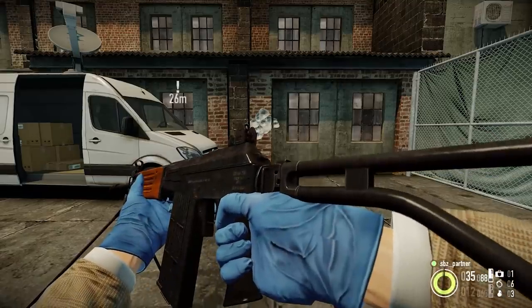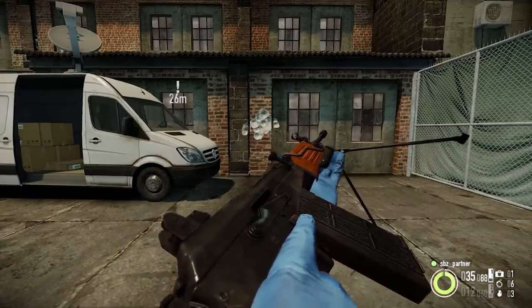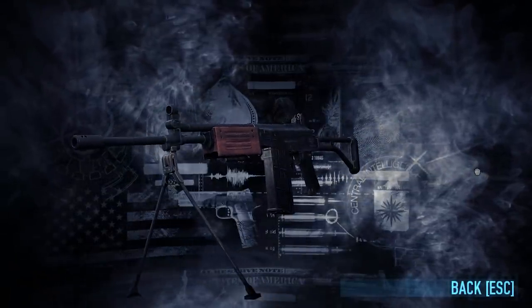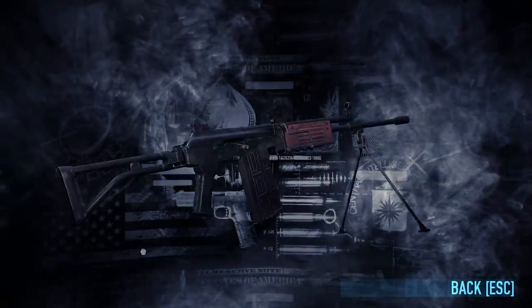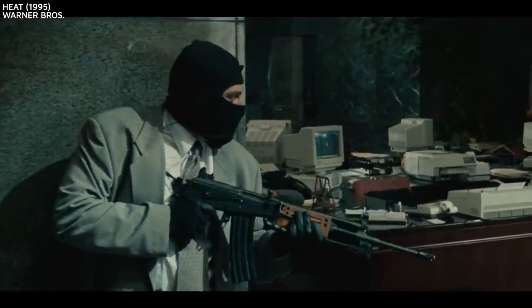And what we've got here is the ARM — Automatic Rifle Machine Gun, I think that's supposed to stand for from memory — and it's in 7.62, as we can tell from the length of the receiver slash bolt and the depth of that magazine. That's definitely a big chunky cartridge in there. The 5.56 version of this was in Heat, which is a massive inspiration for Payday. So that's why it's here.